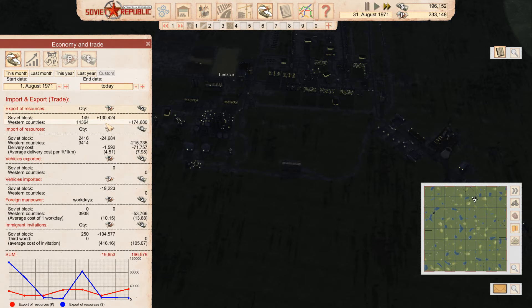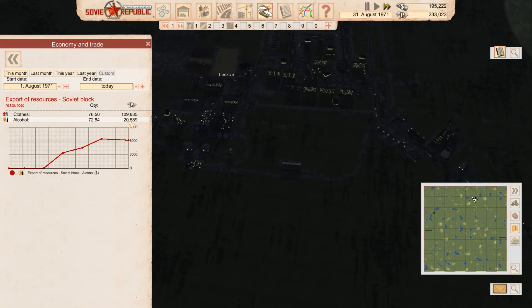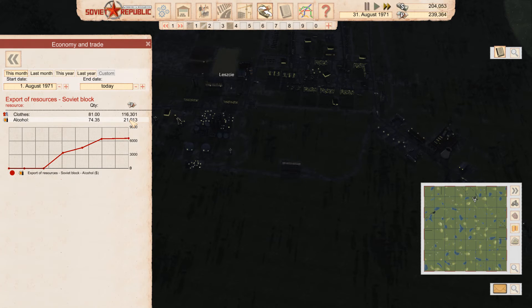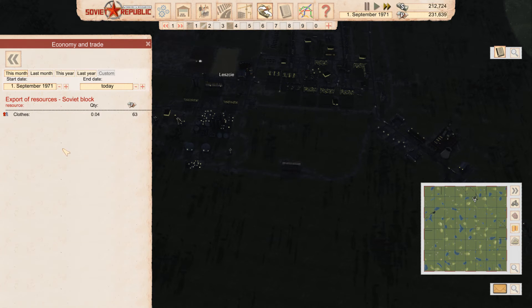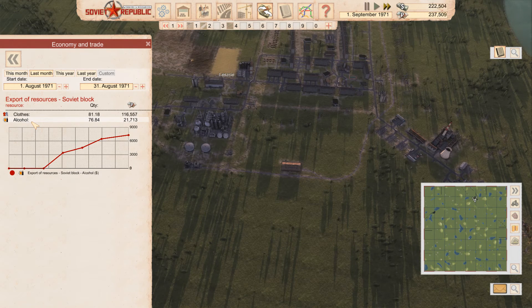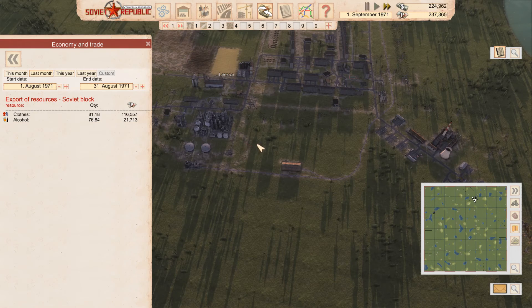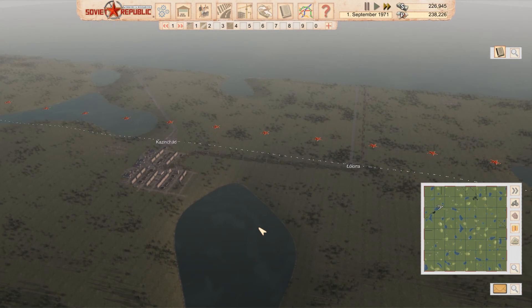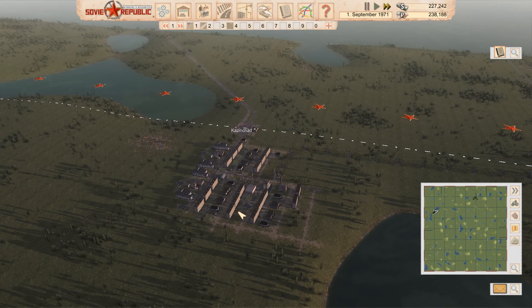Has exporting alcohol actually helped? Yeah, it helped a bit — that one plant is getting me about 20k, and that is the whole month of August. So that's decent, and I didn't even start at the beginning of August — I started just halfway through. I exported a decent amount last month but I need more. So I'll probably on the next episode work on setting up more of a distillery over here, close to Kazin Chad. By doing so I'll hopefully get a lot more cash. Anyway, that's all for this episode — thank you guys for watching, I hope you enjoyed it, and I'll catch you soon for the next episode.